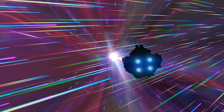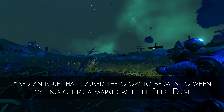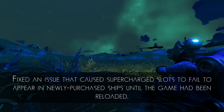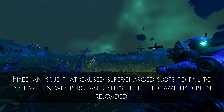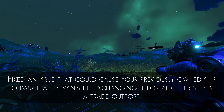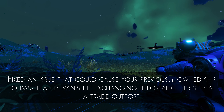Patch 4.07 also comes with a long list of fixes and improvements, so here are the highlights most likely to affect you. Fixed an issue that caused the glow to be missing when locking onto a marker with the pulse drive. Fixed an issue that caused supercharged slots to fail to appear in newly purchased ships until the game had been reloaded — this led to a lot of confusion for many players assuming their new ship had no supercharged slots. Fixed an issue that could cause your previously owned ship to immediately vanish if exchanging it for another ship at a trade outpost.